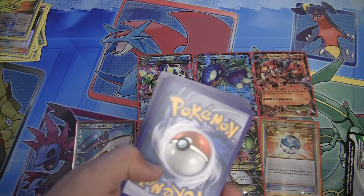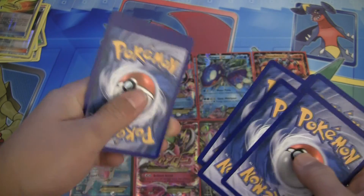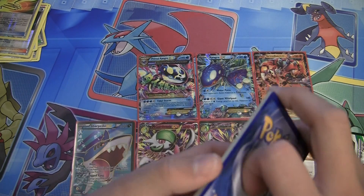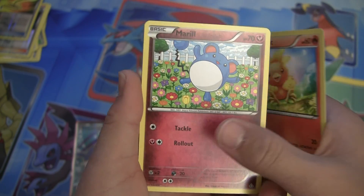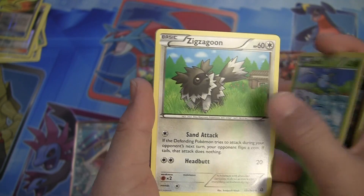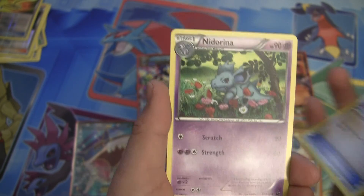7 Ultra Rares, a kind of factory error card. And yeah, so we have a Torchic, Merrill, Surskit, Zigzagoon, Trico, Electric, Weakness Policy, Nidorina.